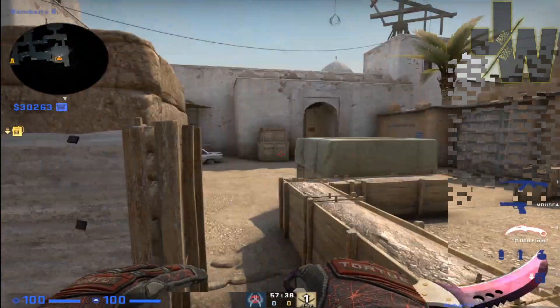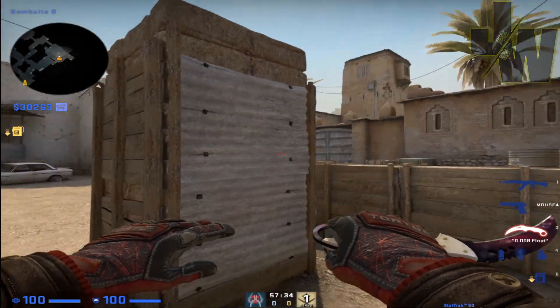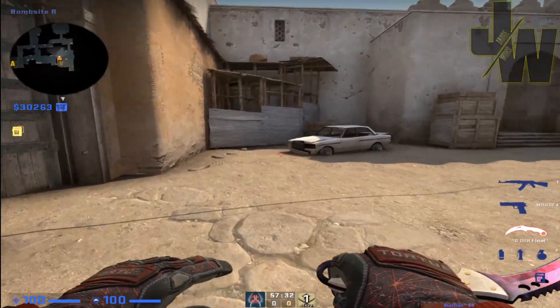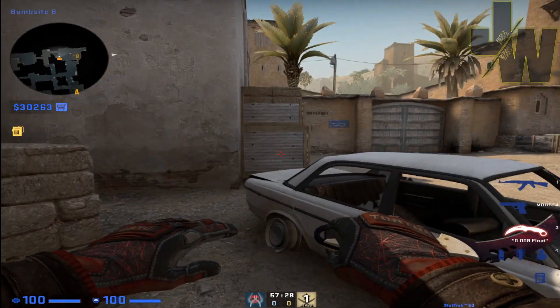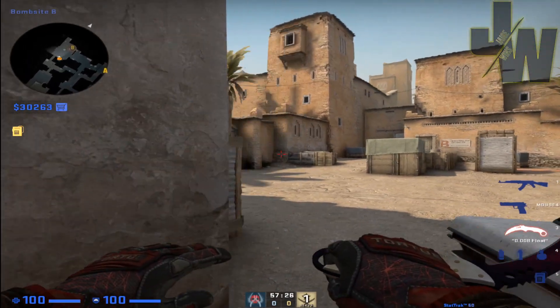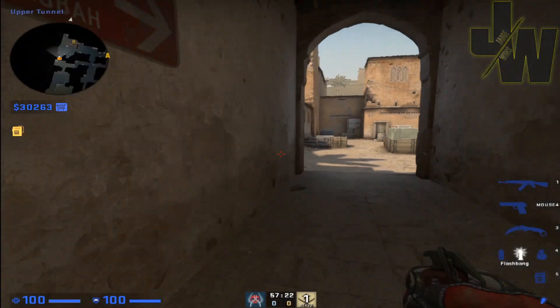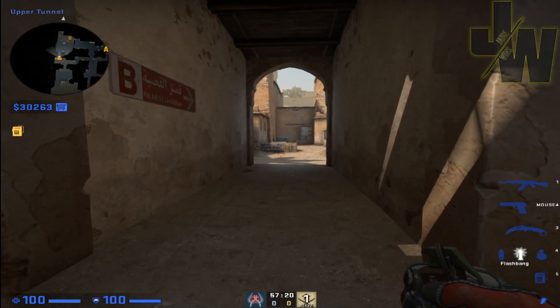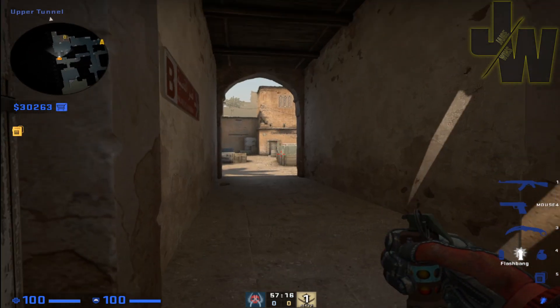If anybody's in maybe this area, they'll get blinded. If anybody's in this area, even behind the box, they should get blinded. And if somebody's at the car, they should get blinded as well. So it's a pretty good flashbang to cover as many angles as possible.